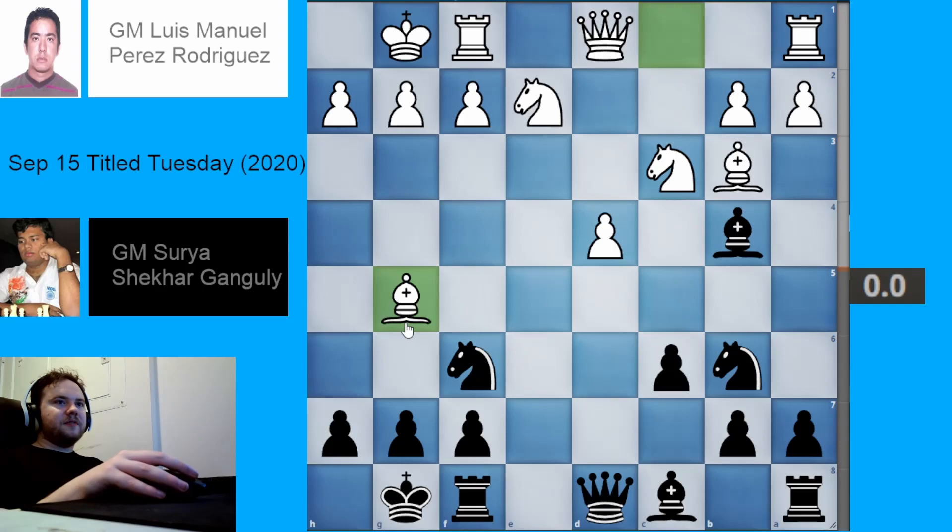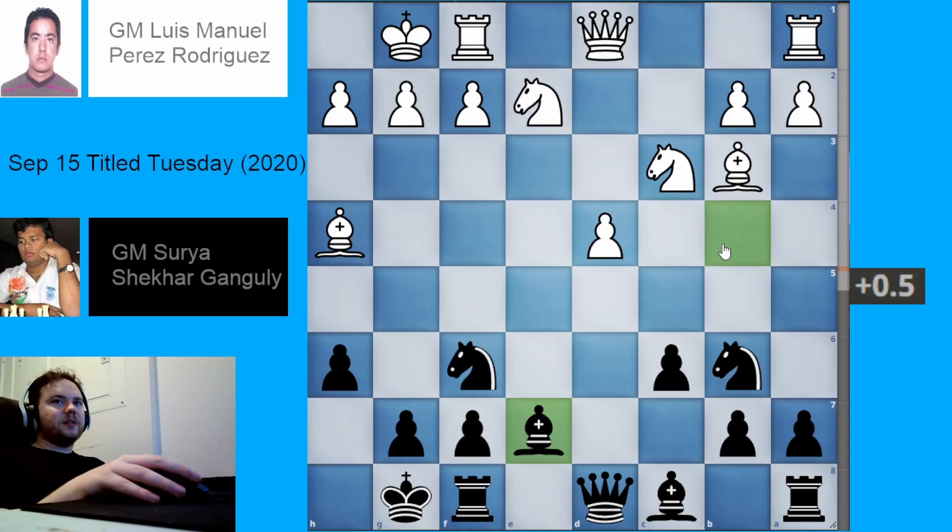White plays bishop to g5, fighting for control of d5 indirectly by pinning the knight. Black plays h6, questioning the bishop — asking whether white wants to trade it for the knight, wants it on a different square, or wants to maintain the pin. White reveals they want to maintain the pin. Black plays bishop to e7, as the bishop wasn't really doing much on b4 anymore — white's knight e2 kind of repels that — so the bishop is now doing something more important on e7.